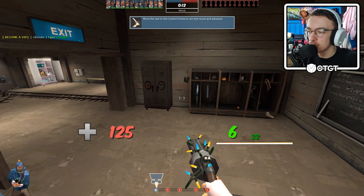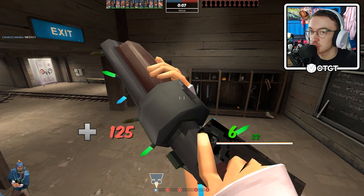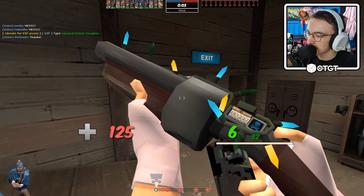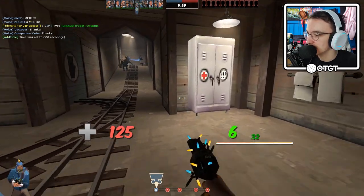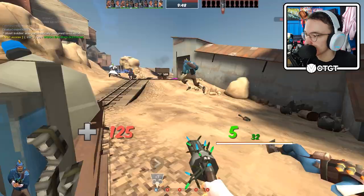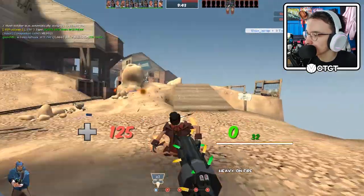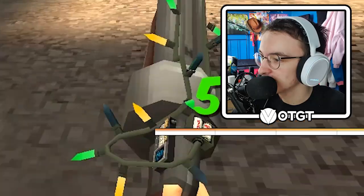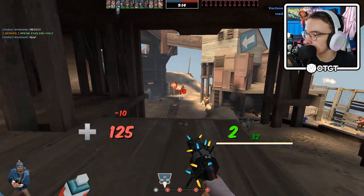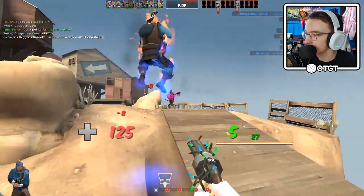This low poly old school TF2 mod doesn't show wraps, as you can see by this lovely scattergun. But it does show stock locks — they're just not included in the mod. This mod hasn't been updated in a while, so that's why. That man has a missing texture.